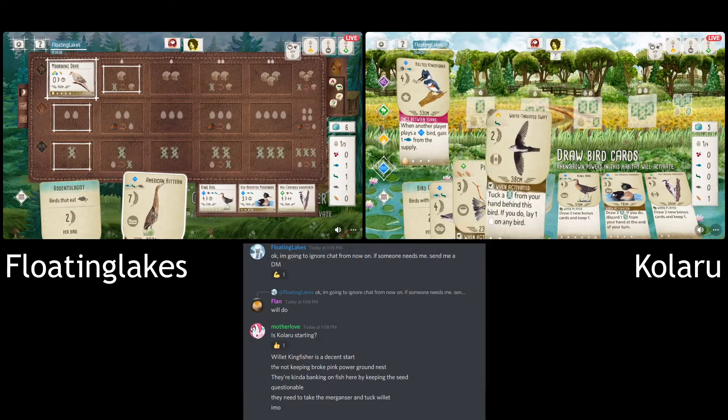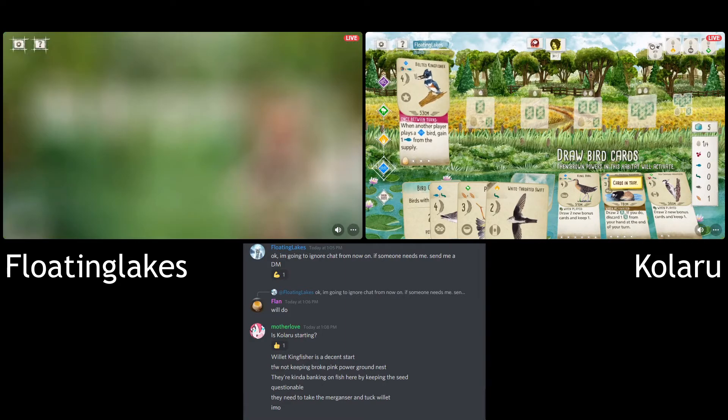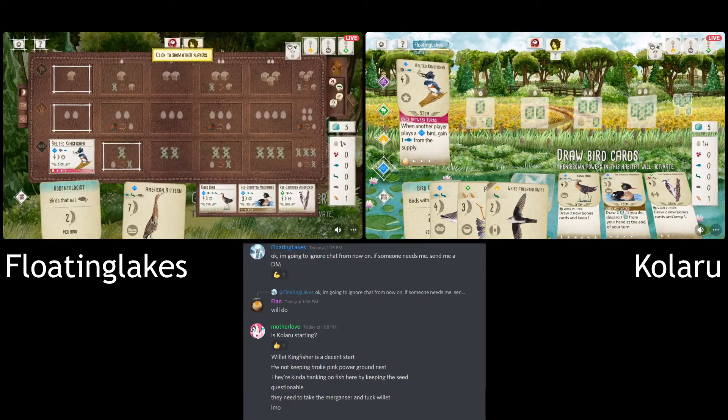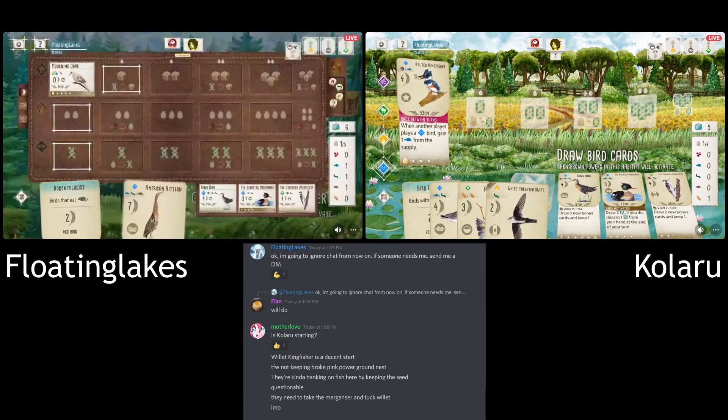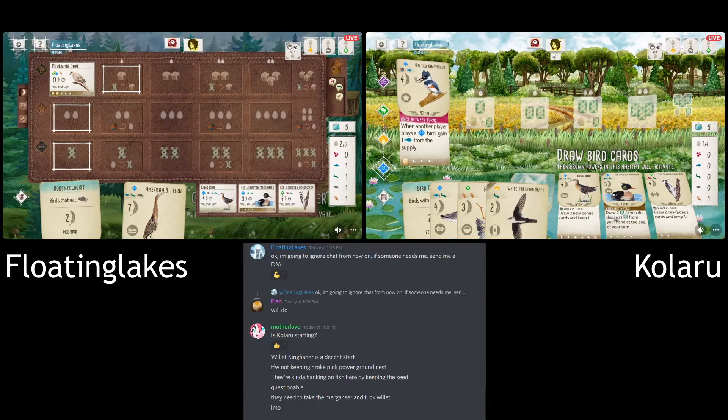We've got the Merganser in the tray now, and I'm wondering if that's something Floating might look at taking, because that would be a really strong card for Kalaru to get at this point. It's definitely stronger than the Bittern here. I'm not sure why they went for the food — they don't need the grub or even the grain — so I'm not quite sure what that was about.